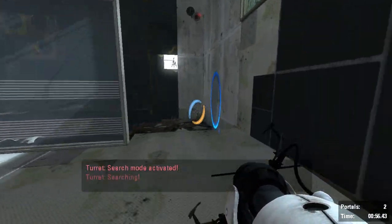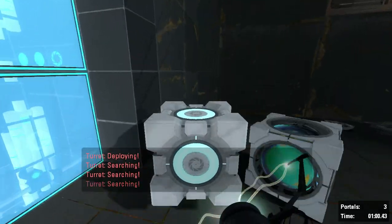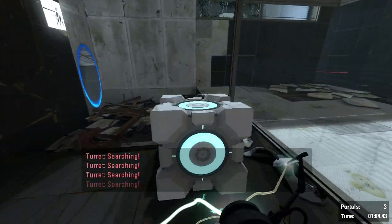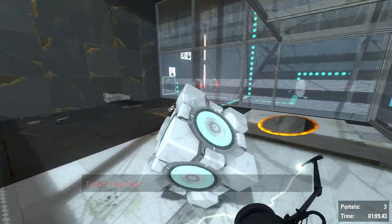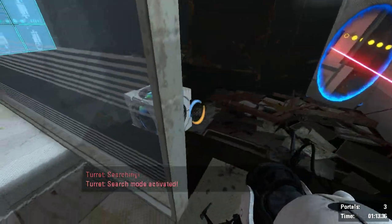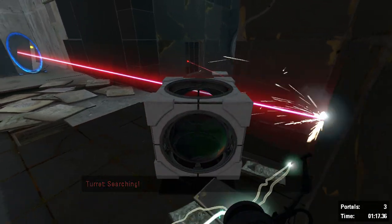Now you place the portal there, and then you get the cubey thingy. And then you get to put it on the button. Now you get the reflection cube thingy, and then you blow off the tower from the beginning of the level.